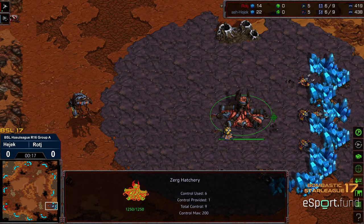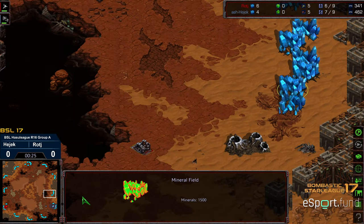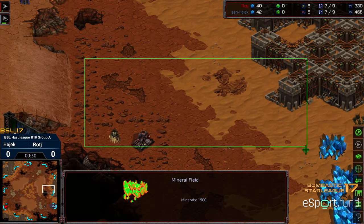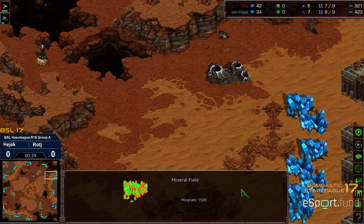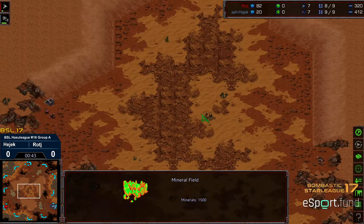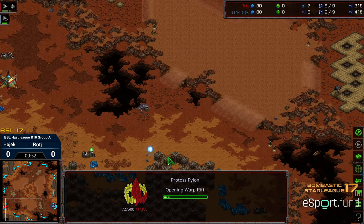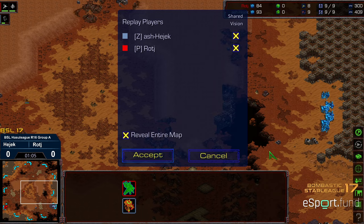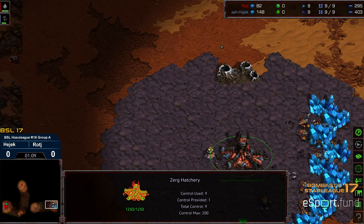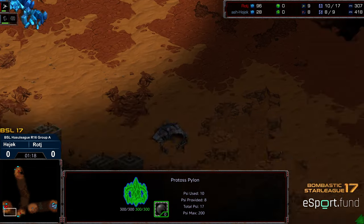This is going to be on Apocalypse. Look at all this space — a massive amount of space between bases and a really gigantic wide open natural expansion. The third has a huge low ramp, quite a bit of distance between bases. Big open field mid-map that's unbuildable. This reminds me of Sylphid, Tau Cross, or Polypoid — like they widened Polypoid and made a massive amount of space, adding Ascension-like space for drops in the mains and towards the naturals.